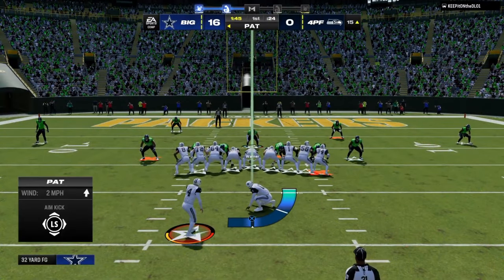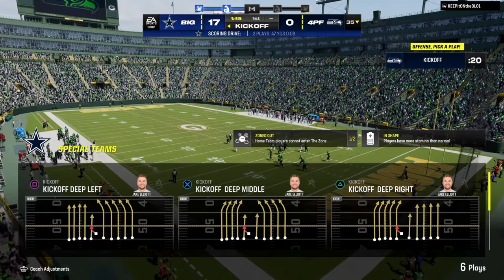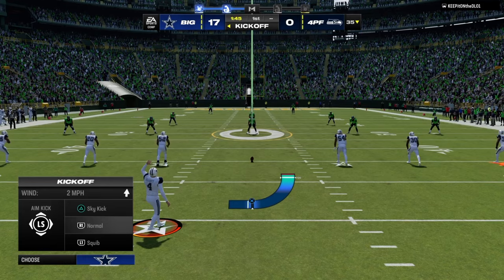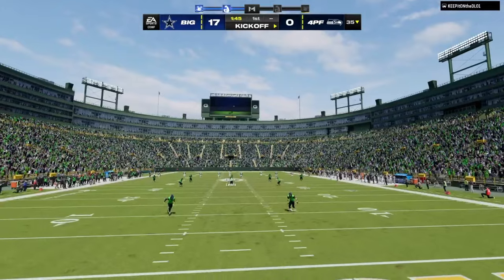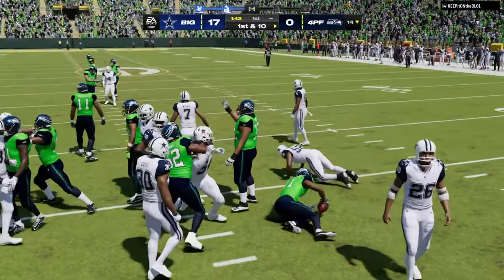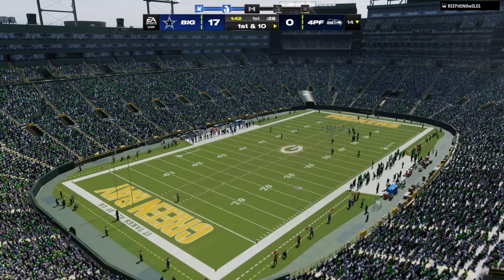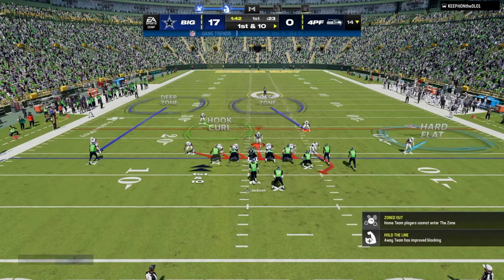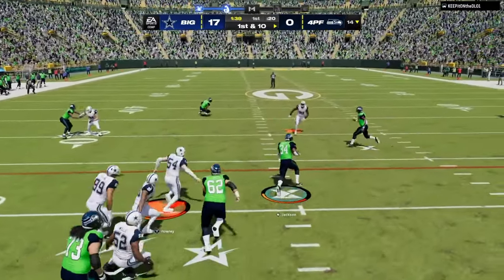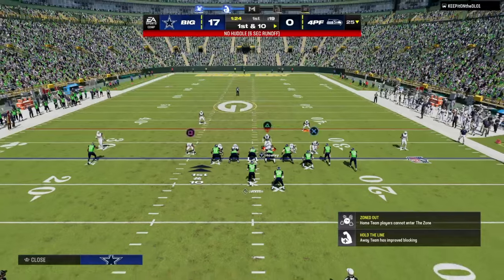Another underrated reality of 4-3 Even 6-1: it's generally good against most every run in the game, so it takes away the ability to run inside zone or run zero and trap. The biggest weakness of 6-1 in my opinion is RPO defense. Interestingly, a lot of comp players say 4-3 Even 6-1 is the best trips tight end defense — and a lot of that has to do with pressure, not coverage. No one likes to get screamed at, and that's why blitzing is the centerpiece.